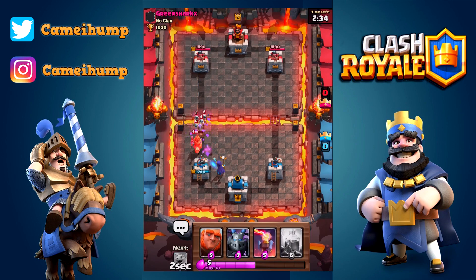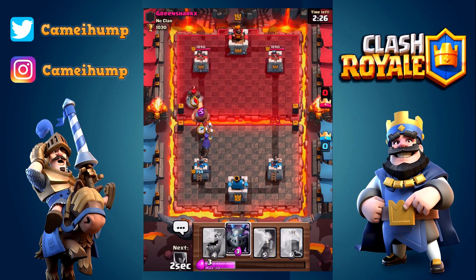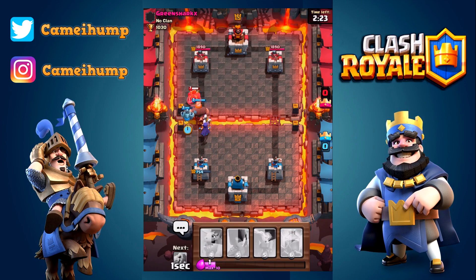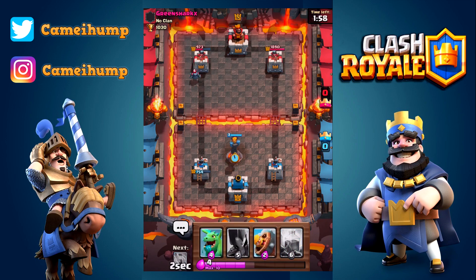The zap spell is going to be good for stuff like that. The skeletons are only level six, and he almost took our tower because it's so low. We're going to get the giant down as well as the mega minion. He's going to have the hunter there to blast through our giant. The mega minion is a really slow flying bulky air unit — it's like a baby dragon but with less health and no splash damage.